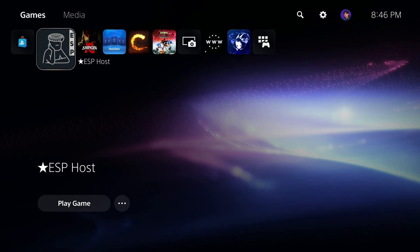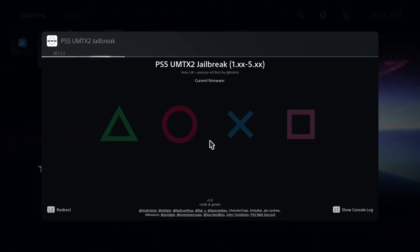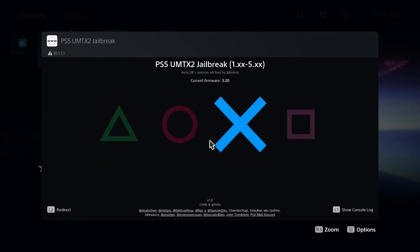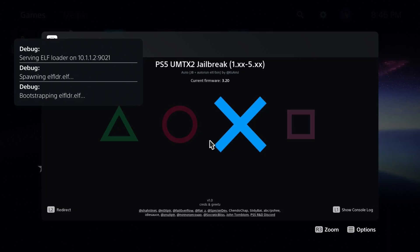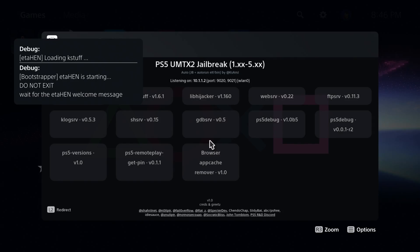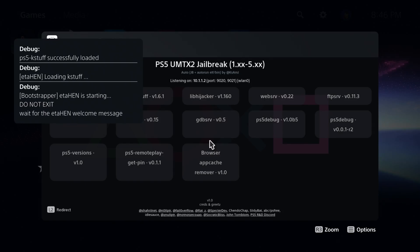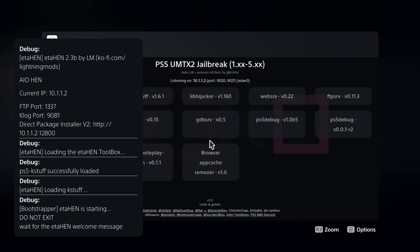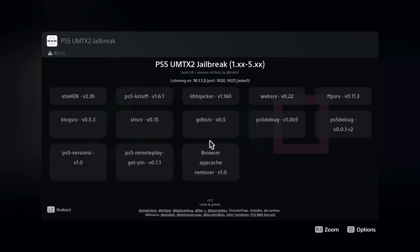Let's go now and launch the new update for the ESP host on the PlayStation 5. Once you press on the ESP host package it'll take a few seconds — you can see the progress of the jailbreak itself. Now it's jailbroken: the background fades, it calls the autorun.bin, switches to autorun, sends it, and you can see Ethan starting. Kstuff started successfully and in a moment it's loading the toolbox — we are already jailbroken and everything is working fine.